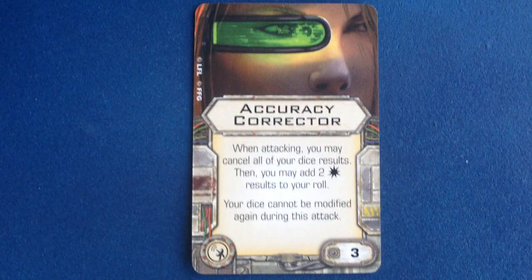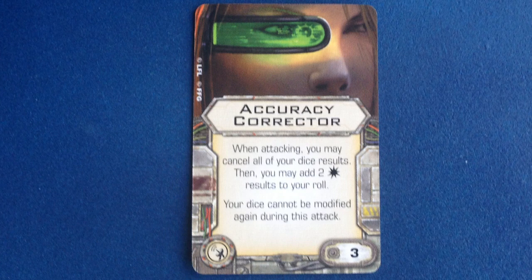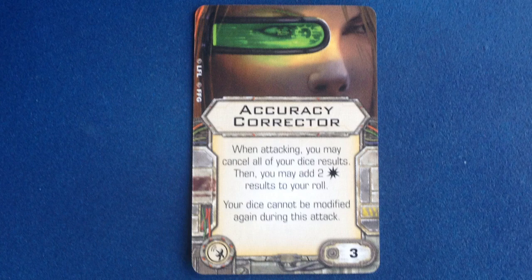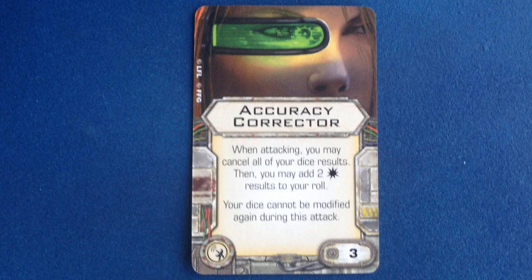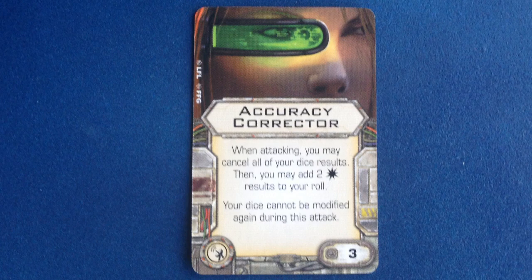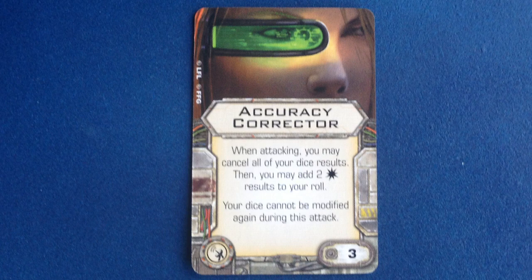Next up we have a brand new system upgrade, which is a big deal because these cards are few and far between — until now, there have been only 4 system upgrades to choose from in the game. Accuracy Corrector costs 3 points and lets you cancel all of your dice results when attacking, then add 2 normal hit results which cannot be modified again during the attack. The ships currently in the game that can take system upgrades are the B-Wing, E-Wing, Lambda Class Shuttle, and TIE Phantom — and as we'll see shortly, a couple of the Star Viper pilots can as well, thanks to the title upgrade.